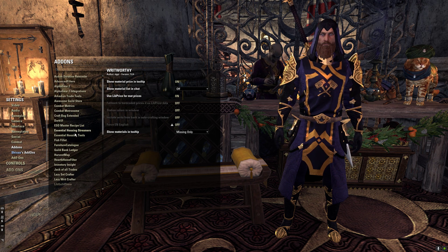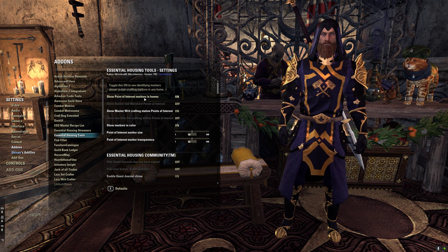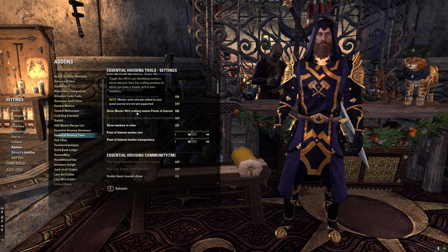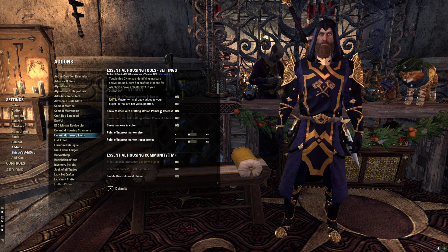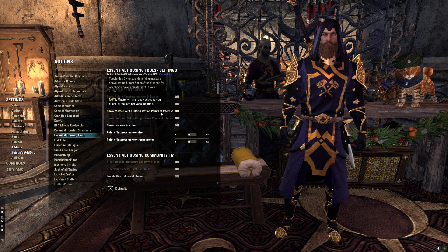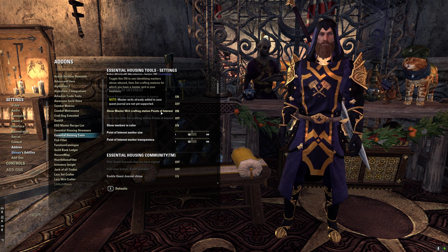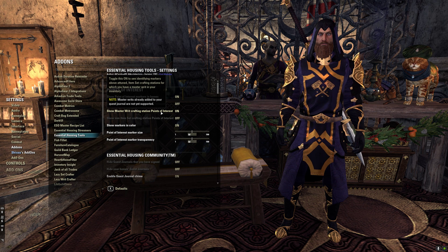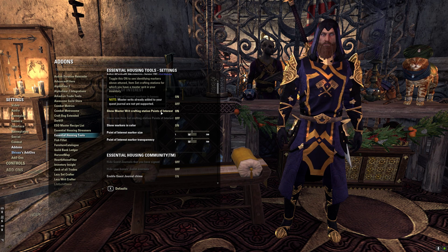The second add-on you need is Essential Housing Tools. Make sure 'show point of interest markers' is on and 'show master writs crafting station points of interest' is on. Note that master writs already added to your quest journal are not yet supported, so if you're going to do a bunch of master writs at once — which is the most effective way — don't start any quests before crafting, otherwise Essential Housing Tools won't work correctly and WritWorthy will also get weird.